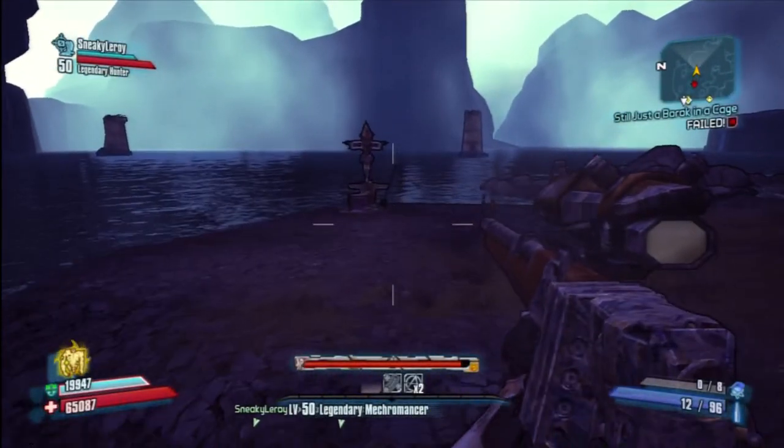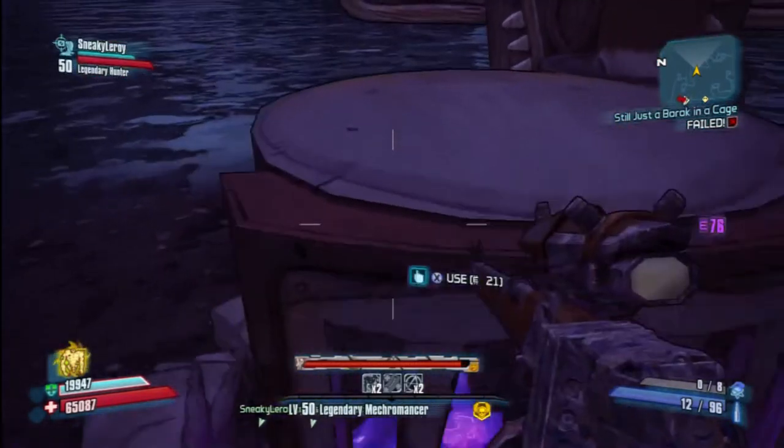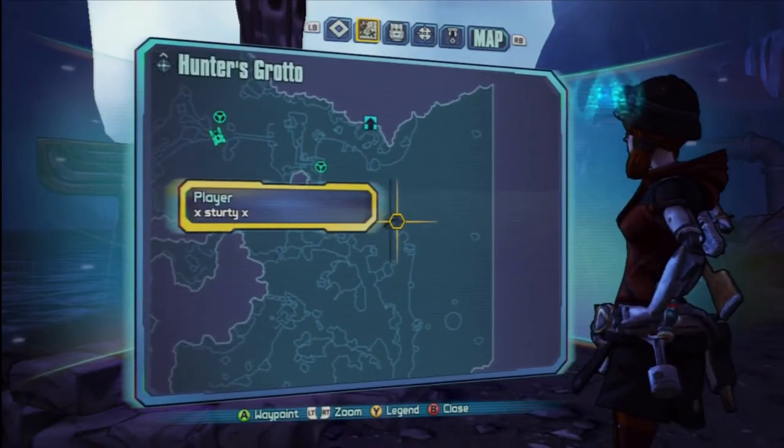Here's the next one, which is quite close to the Hunter's Lodge — it's right on the outskirts of the map. You will find this area because you would have done it on one of the missions. So there's the third one; you just filled it up with Iridium.